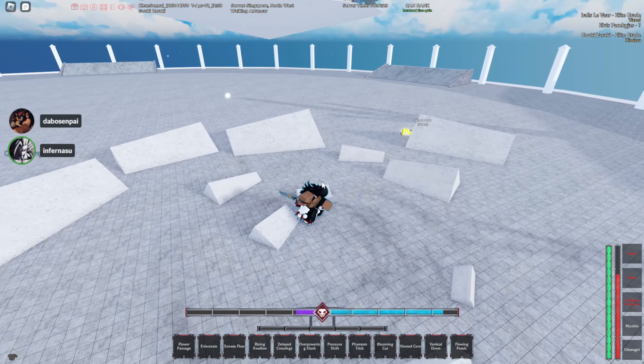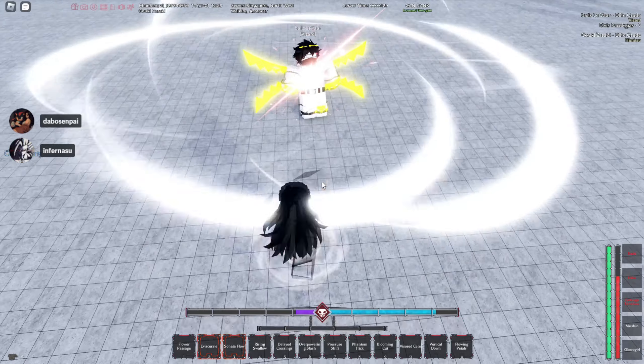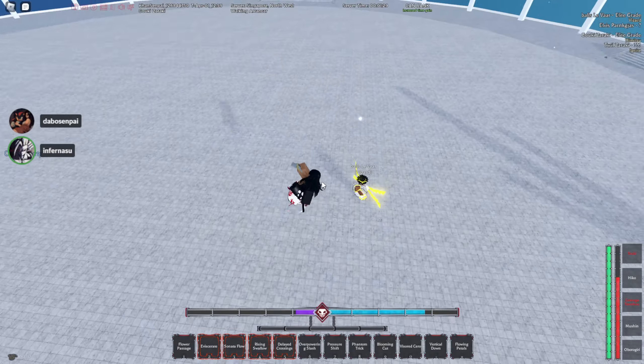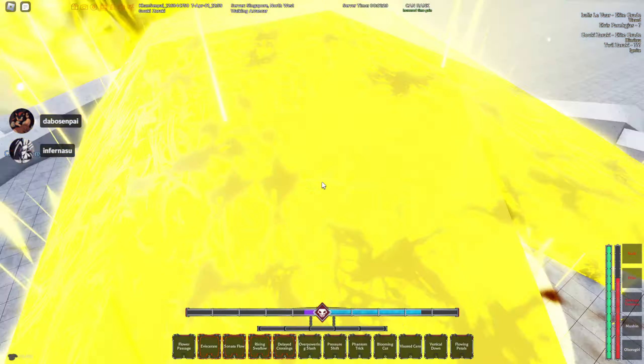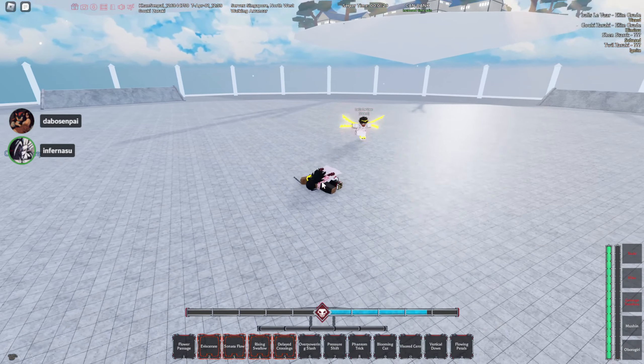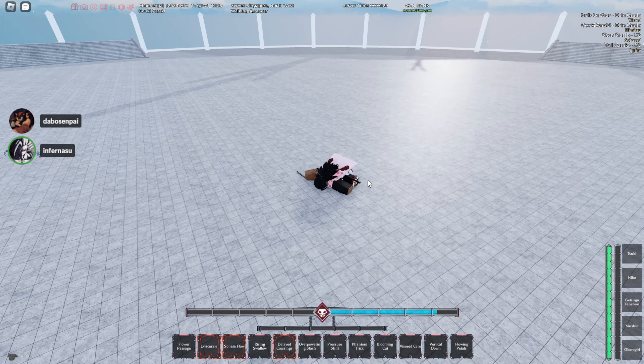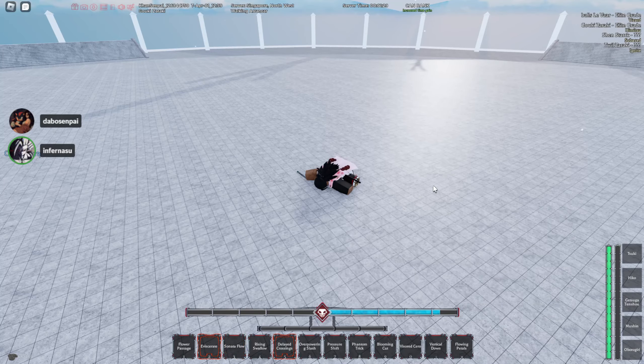Oh, the skills are red — that's sick! Because you're in Visor, yeah. I wonder what buffs this thing gets if you're in Visor then. Probably just more damage. Damn, I forgot the gaps in most Hokata combos.